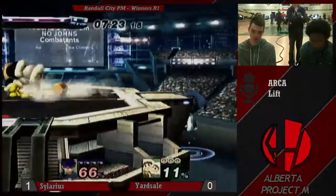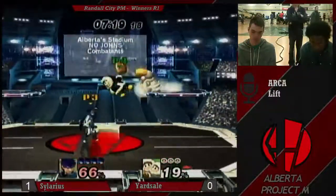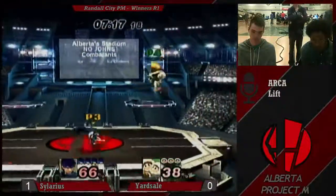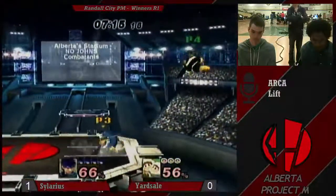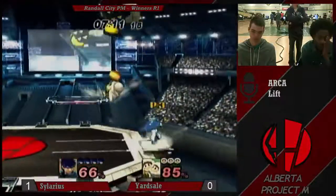He isn't able to get the edgeguard. But what are Icies supposed to do to edgeguard Ike? It's just really hard. All they can really do is grab ledge, maybe down smash if he doesn't sweet spot. This pick is just not working out.